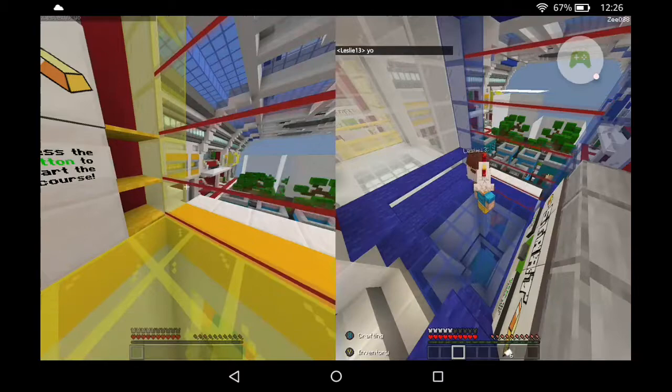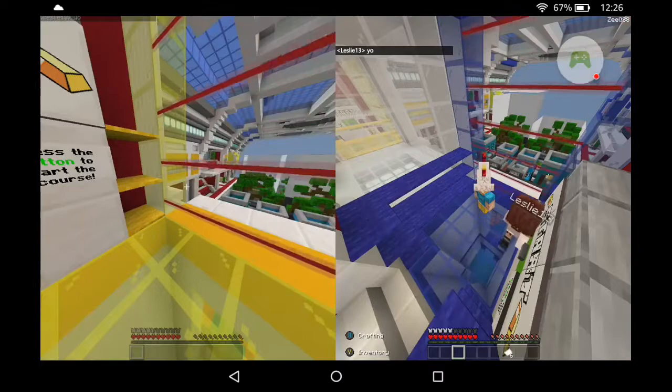In this video, I'm going to be telling you how to complete Max Cruz Gridrunners, both gold courses on both sides. Yellow is on the left, blue is on the right.